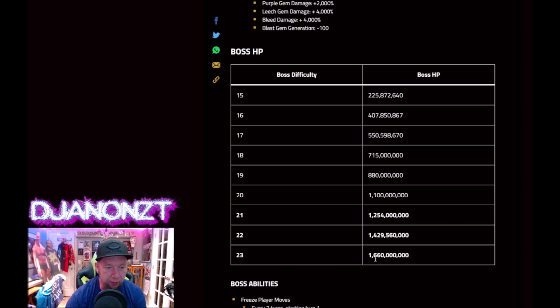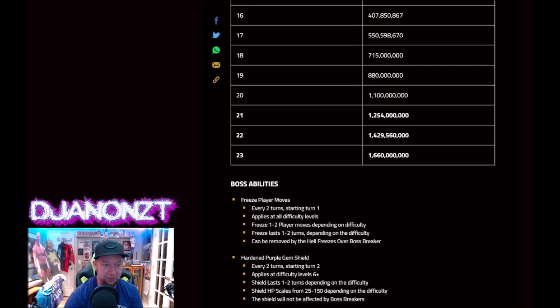Boss maximum HP on level 23: we're looking at 1.6 billion health — that's the max boss. Level 20 there, 1.1 billion. If you're only rocking level 17s, staying on the porch with Baby Ice, then 550 million for the little guys. You could get it done with your five-star guys, Baby Ice.